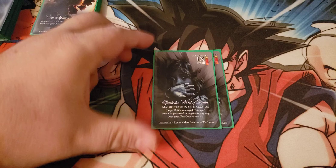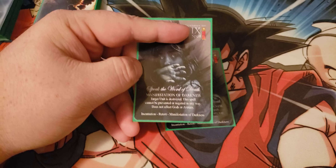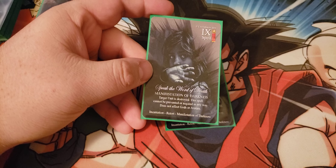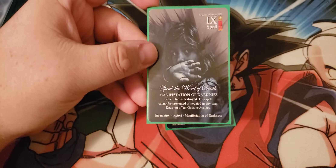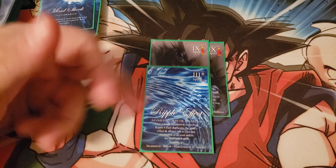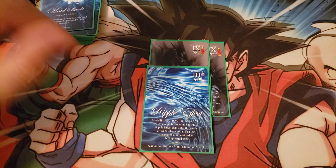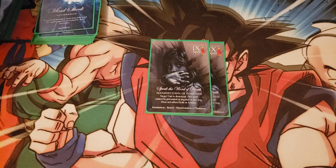Two copies of Speak the Word of Death — an incantation retort, so it's an instant. It's a manifestation of darkness, and there's no darkness god yet to worry about. Nine cost: target unit is destroyed. This spell cannot be prevented or negated in any way. It doesn't affect gods or avatars, but any regular creature — even with spell resistance or ten health from upgrades — is just dead. A fun thing: we can pay nine to kill anything, then pay three with Ripple Effect to do it again. And if your opponent plays one of these against you, you can duplicate it and use it against one of their creatures.